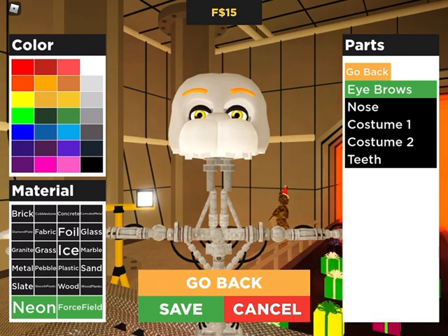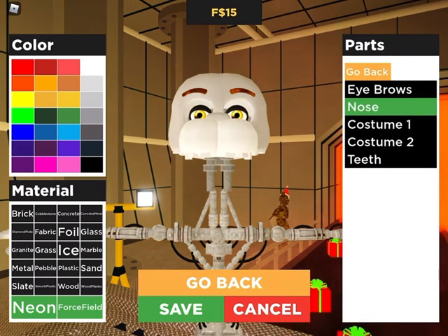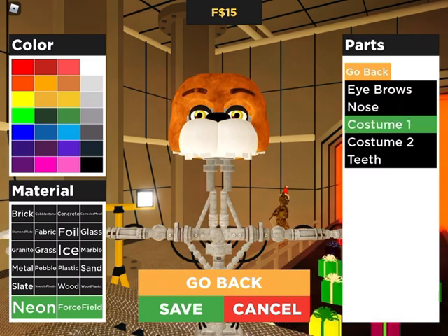This one you want to keep. I'll find one that's darker. You want to make the eyebrows — mine's the one that's darker. Do it granite. Then nose, make it black. Costume, make it this and slate.